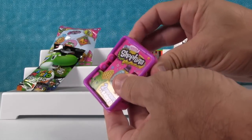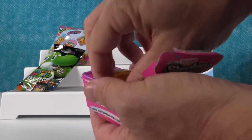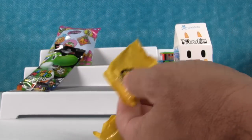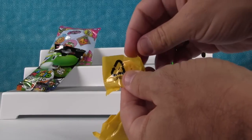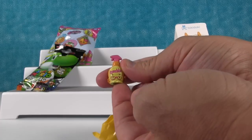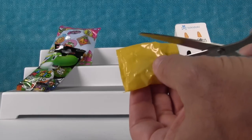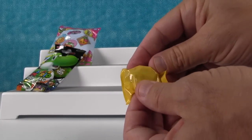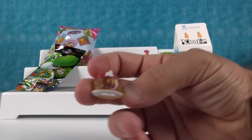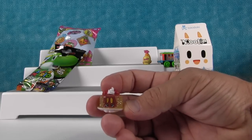I'm going to open up Shopkins Season 2 Blind Basket. Wouldn't it be awesome if I got a limited edition? I wouldn't have any chance of winning. Let's see who we get. Oh, Squeaky Clean in the orange and pink color — that's one of Shannon's favorites from Season 2 because it has glasses. I love the little ones with glasses, they're adorable. I think I know who it is — it is Pamela Pancake. This is Pamela Pancake in the regular glittery pancake variety with brown maple syrup.